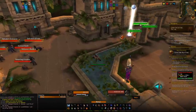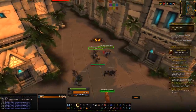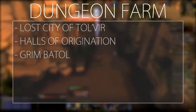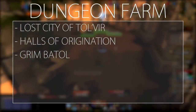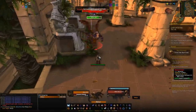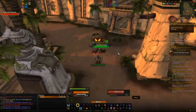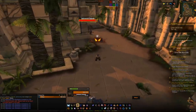Then you can start gaining reputation through dungeons. Most or all of the Heroic Cataclysm dungeons will give you reputation — Blackrock Caverns, Vortex Pinnacle, Stonecore, or Zul'Gurub, including the ones that drop mounts. For continuous farming, run Lost City of Tol'vir, Halls of Origination, or Grim Batol on Normal difficulty. Do those over and over all the way up to Exalted, then buy your camels. This also works during Cataclysm Time Walking — wear your Ramkahen Tabard and gain reputation in the Time Walking dungeons too.